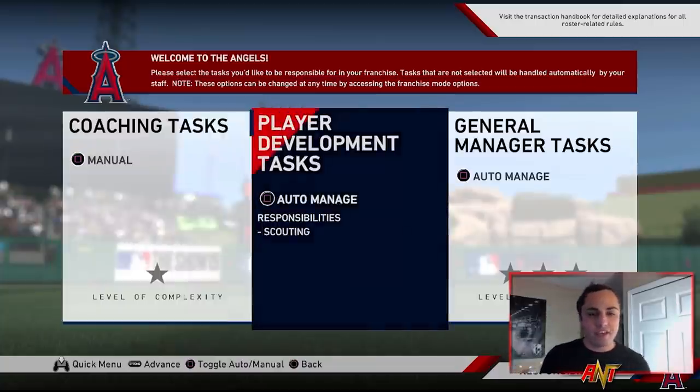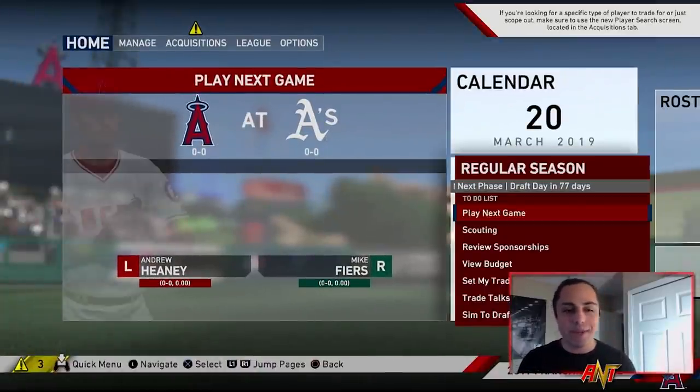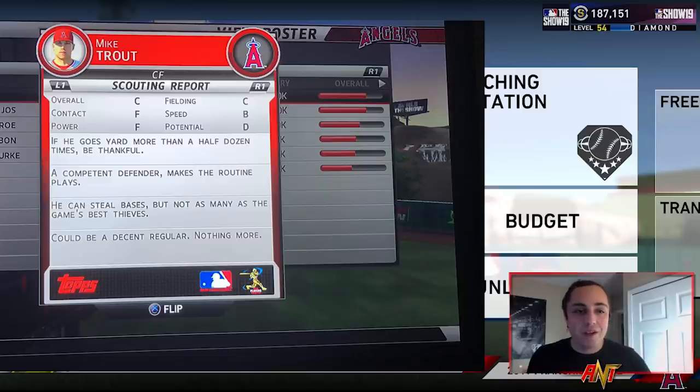We're going to sim a few seasons to see how he develops. In 2011, Mike Trout was 20, making his debut. His scouting report card from MLB The Show 2011 is on screen — overall they had him at a C, contact at F, power at F, fielding was a C, speed was a B (his best stat), and his potential was rated a D. Yikes. They said he'd be an okay to average everyday player, steal a couple bases, maybe hit some home runs, and make the routine play.